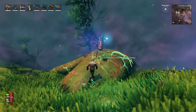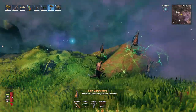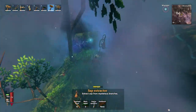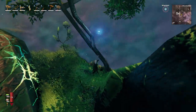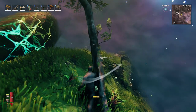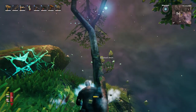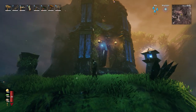To make the refined ether you're going to need to place a sap extractor on one of the pieces of Yggdrasil sticking out of the ground. This requires 10 Yggdrasil wood, five black metal, and one diverger extractor. To get the Yggdrasil wood you're going to have to use a black metal axe on one of the new trees called Yggdrasil shoots.